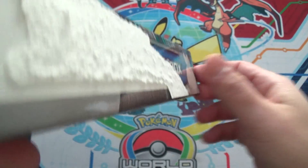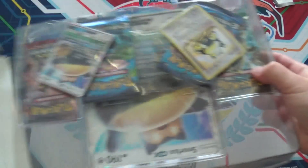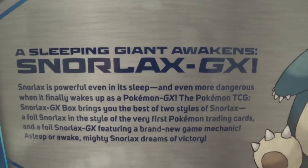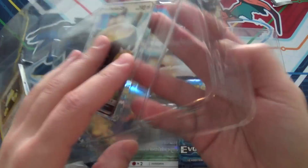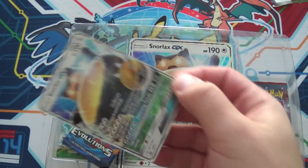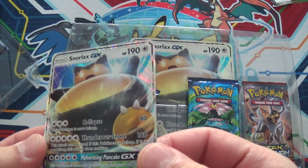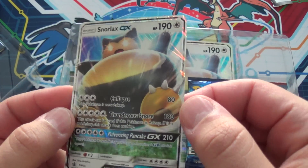Let's open this up and see if we can get something shiny. The box is empty — it's got Snorlax on the front. There's a reused art. So here is Snorlax GX — technically the first GX card I've opened. I like the fact that it has a black ring around the border. That's kind of aesthetically pleasing.